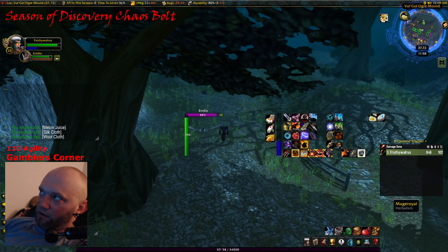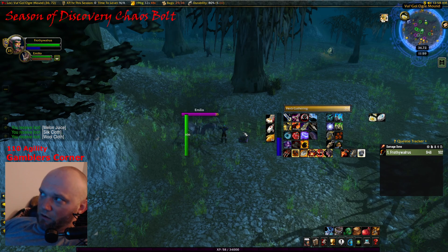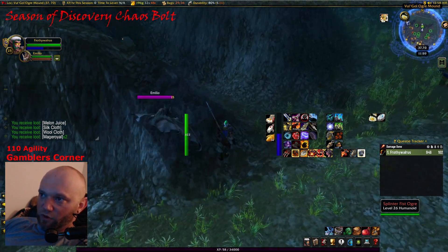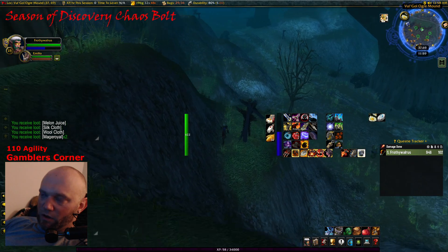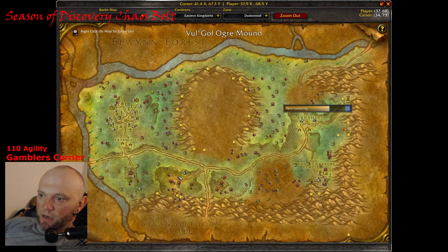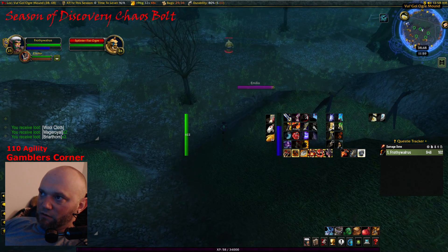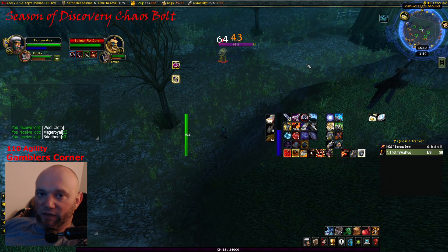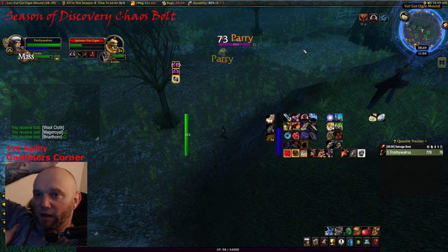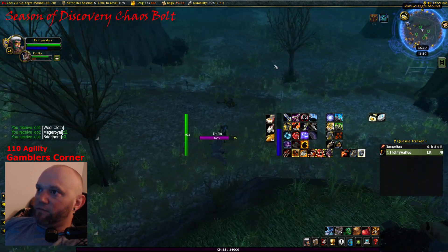The last thing to consider when doing this farm is if you're running mining or herbalism. This is a really good spot — as you're sitting here grinding there's King's Blood, Mage Royal, Bruiseweed, Briar Thorn, and Swift Thistle that you can pull out of here too. At any given time there can be three or four herbs up, a chest up, and all of these mobs to grind on. It's a really good spot to settle into — come out here for maybe an hour a day after you've done a couple dungeons or a raid and you want to make some extra gold.